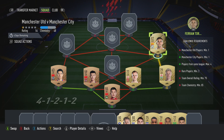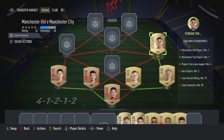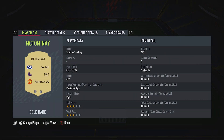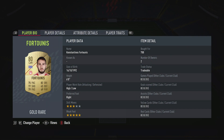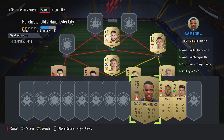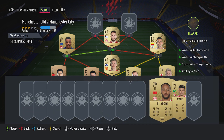Right winger is Ferran Torres, bought for 750, plays for Man City in the Prem and is Spanish. CDM is Scott McTominay, bought for 750, plays for Man U in the Prem and is Scottish. CAM is Konstantinos Votounis, bought for 700, plays for Olympiakos in the Greek First League and is Greek. Left midfielder is Gary Rodriguez, bought for 650, plays for Olympiakos in the Greek First League and is from Cape Verde.